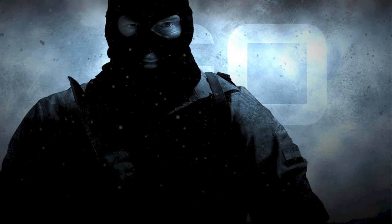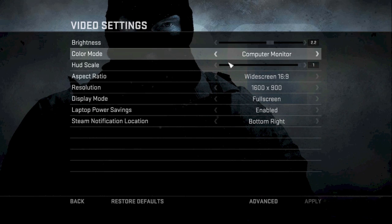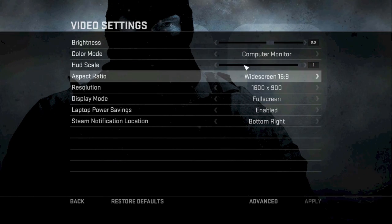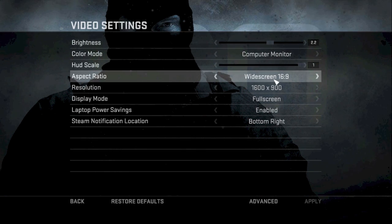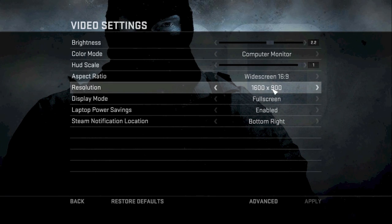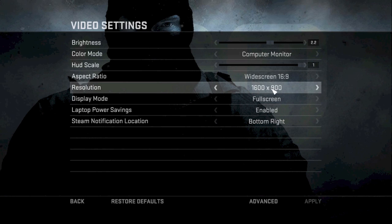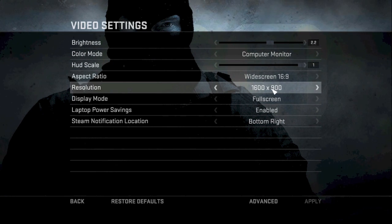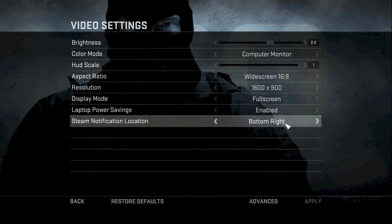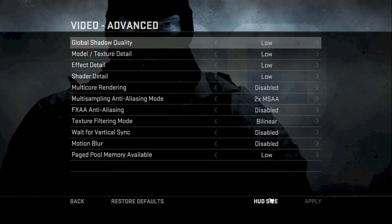Then we'll go to Video. We've got brightness at 2.2, colour mode set to computer monitor, hue scale at 1, widescreen 16 by 9 aspect ratio, and the resolution set to 1600 by 900 — same as my monitor. Display mode is fullscreen, laptop power saving enabled, and the notification location is bottom right.